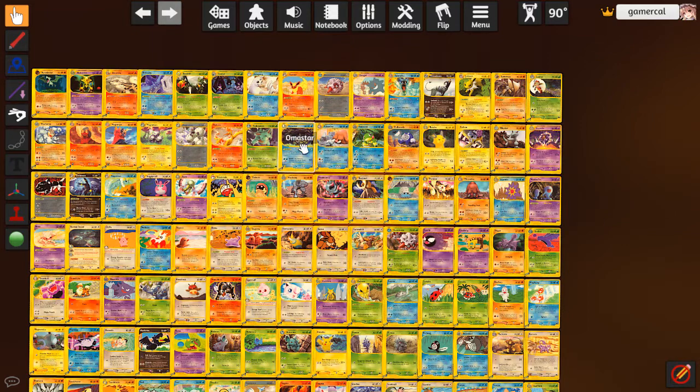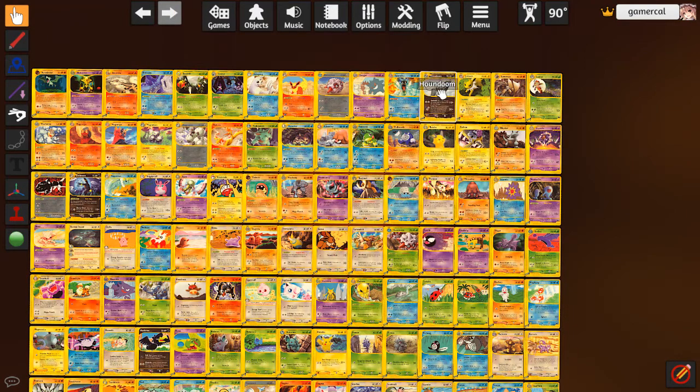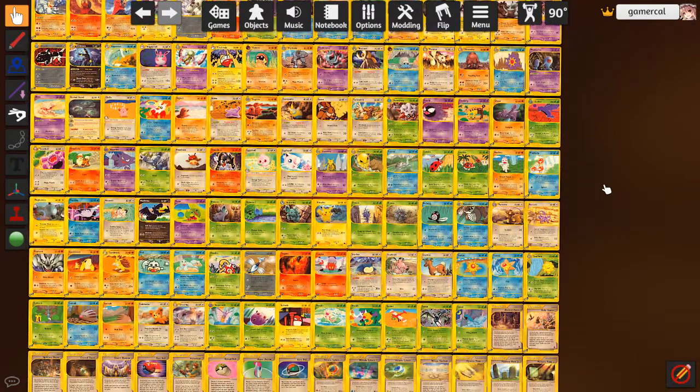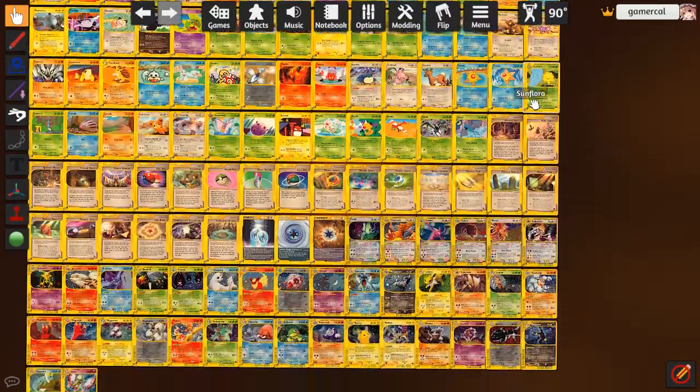I guess Omastar is kind of cool - the opponent can't evolve their active if it's in play. I missed out on a bunch of Houndoom. Gyarados was kind of neat but you don't really mind. I missed the Alakazam - that's the big one. It lets you move energy from one of your Pokemon to one of the others. Psychic is also kind of punishing, so that's a bit of a shame. Would have liked to have seen that. The Golbat would have been cool to have had - it's like 30 plus 10 for each of your Zubat line on the bench, so it does 60 for three if you buff it up. Pretty good. But yeah, we didn't get it.